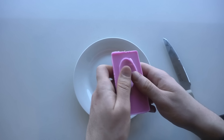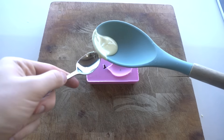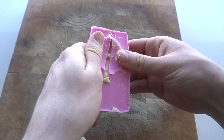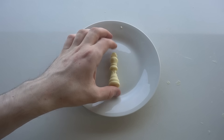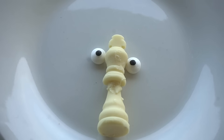Once the mold sets, I can pull out the chess piece and move on to step three. Since Kinger is a white chess piece, I'll use some white chocolate, melting it down and pouring it into the mold. Step four: take Kinger out of the mold and don't let it break. Step four point five: stick it back together using chocolate. Step five: put them on a plate and add eyes. Kinger is done.